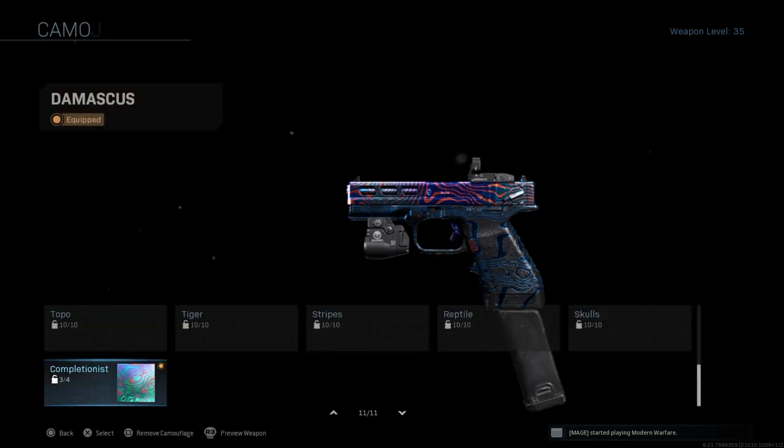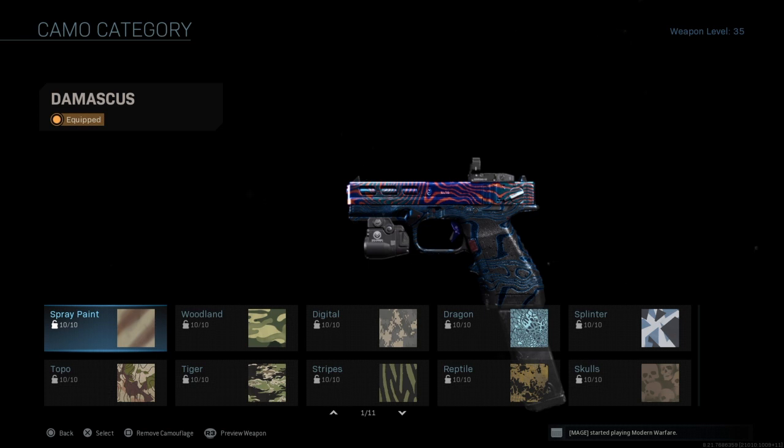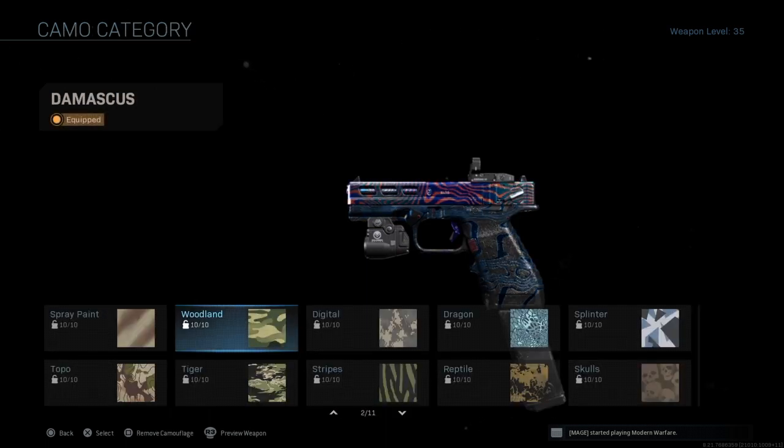For the camos: Spray Paint is just get kills — simple, passive, you don't have to go for it actively. The next one is get kills with headshots. If you're playing core I'd recommend letting the pistol recoil up to the head and sometimes you'll get the final bullet in the head. In hardcore it's a one-shot kill so just aim a little bit up and you'll be good.